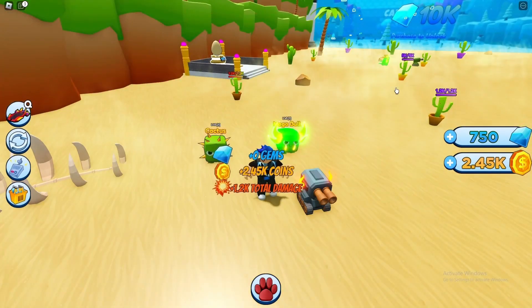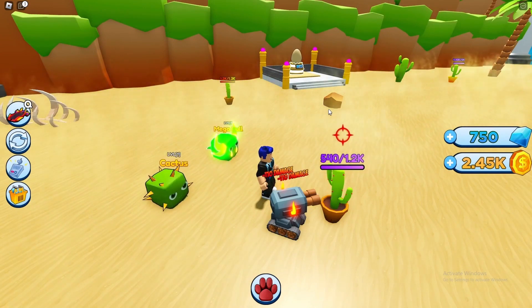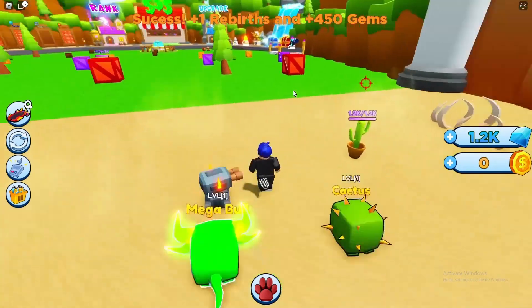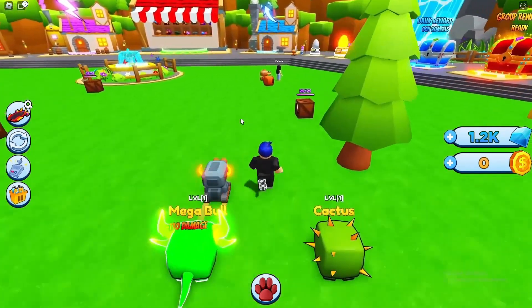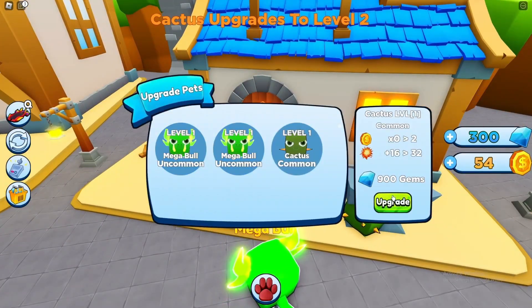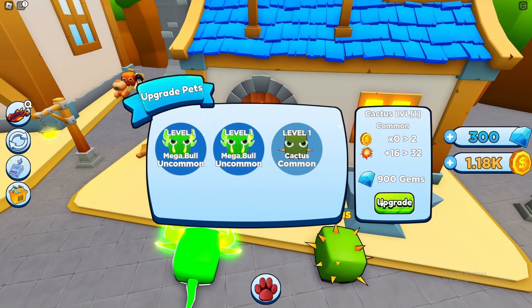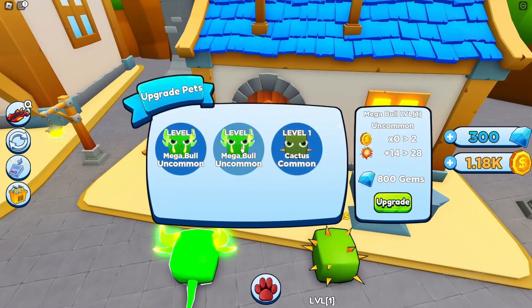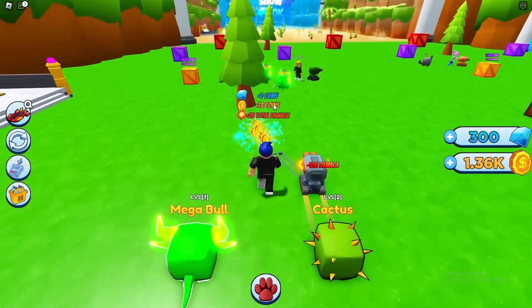We got a 759 bonus and we can rebirth - a 2,000 bonus! We got rebirth number eight. We're literally able to buy a new egg but I'm still sticking with upgrading - two times coins is just too good to pass up. After upgrading, it says 1x but we're getting more coins. 109 coins - we definitely got more coins. All right, we're getting another egg.